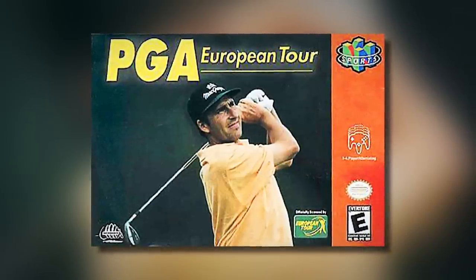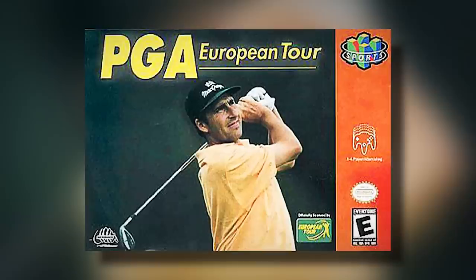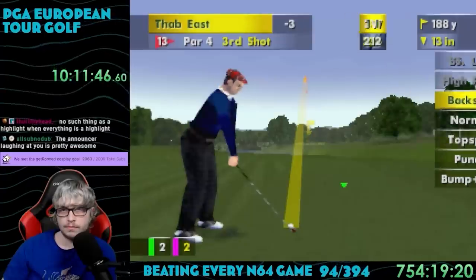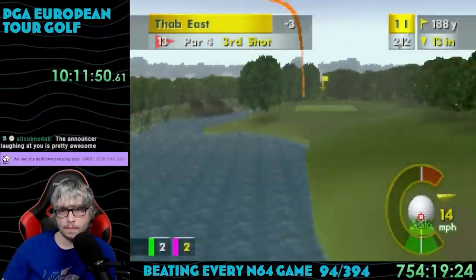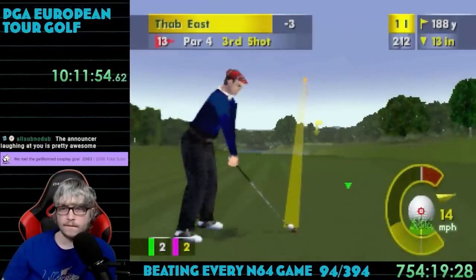Game number 94: PGA European Tour. Released in 1999, this game was developed and published by Infogrames. We're back to the golf course for the second time in this challenge. We've played a more arcade-style golf game in CyberTiger, and now this is here to give us a more simulation-type game.